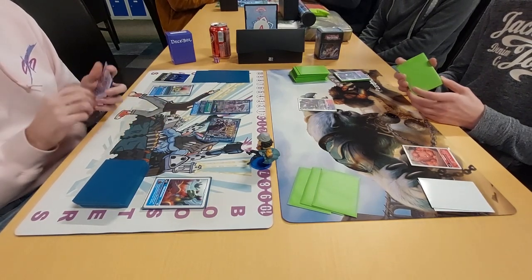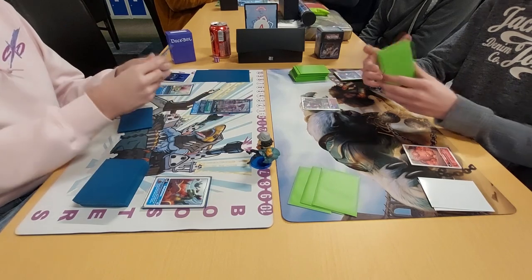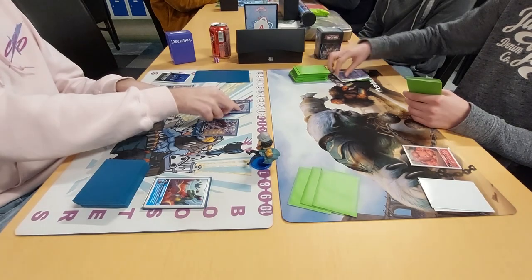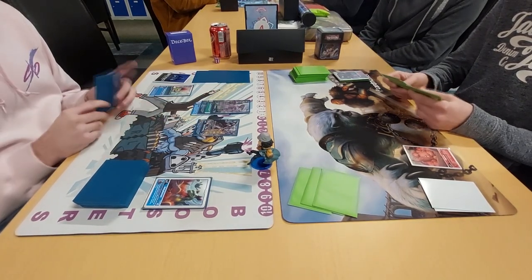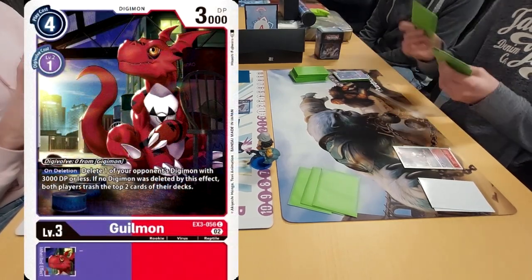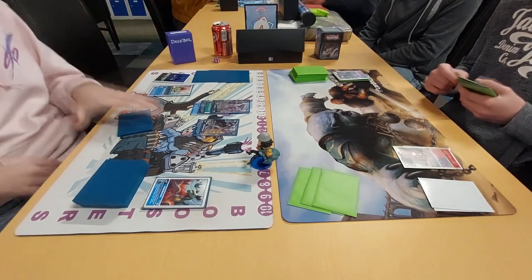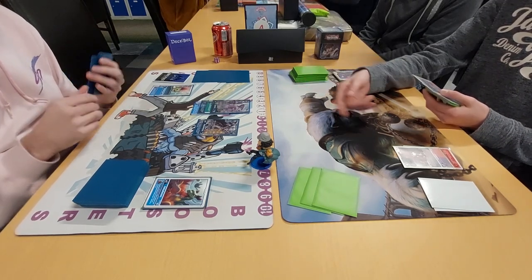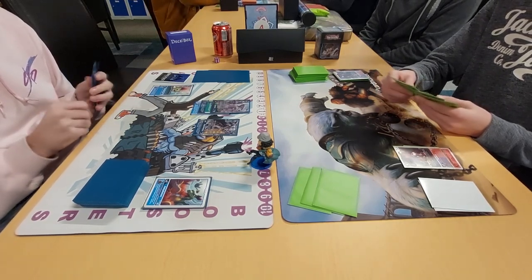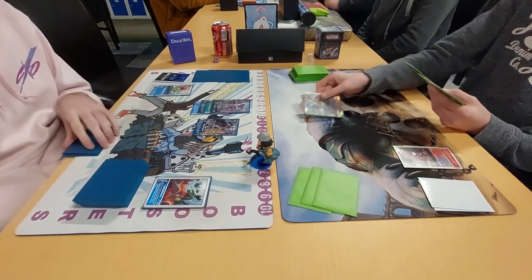I can also force his level 5 to attack with the SlayerDramon, and then I can just block it with the Examon, which should seal the game. But let's be honest, what really sealed the game was the Ice Wall, which is just so good in this deck. Ice Wall paired with the SlayerDramon — absolutely crazy. He's just going to build up the stack here, but it doesn't really matter. I don't think there's literally anything he can do to not lose the game on the next turn. He's just making sure what the Examon effect is — with the suspension effect — and he's like okay, so I can't really play anything out either.